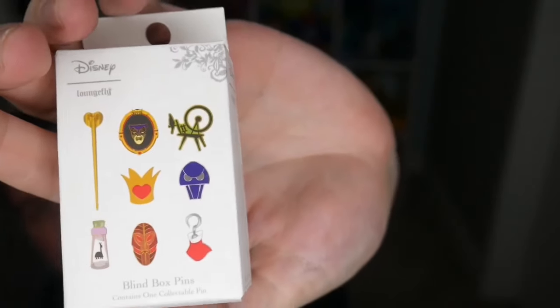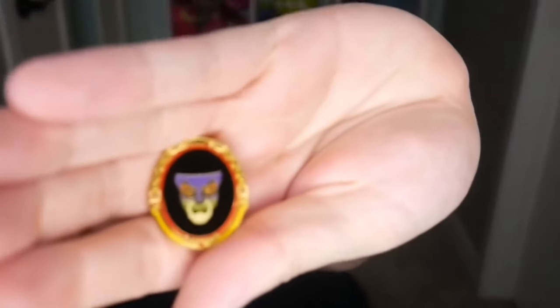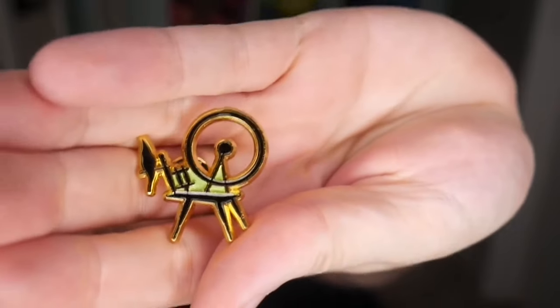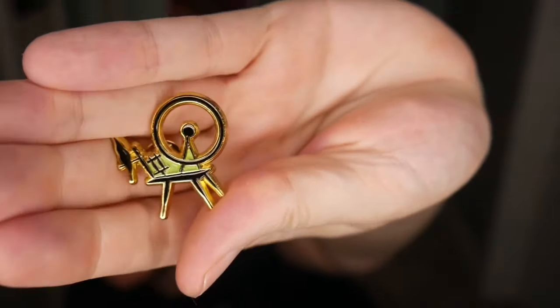Next let's get into these Disney Loungefly villain pins. Here's a quick glance at the box. I did open one before and got the magic mirror — here's that one up close. Out of these, the top one I want is Jafar's staff, and the least would be the Hades one. You get your little black baggies. The first one is the spindle from Sleeping Beauty — where Aurora pricks her finger. Maleficent! This is fun, I like these a lot, and the detail is really nice.